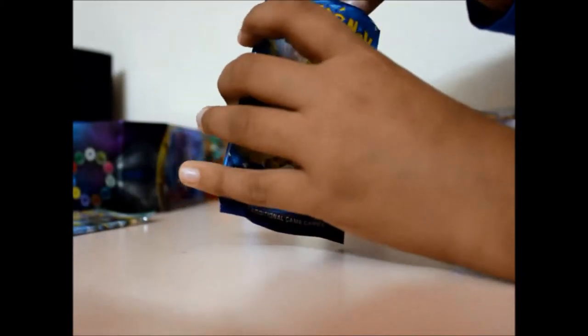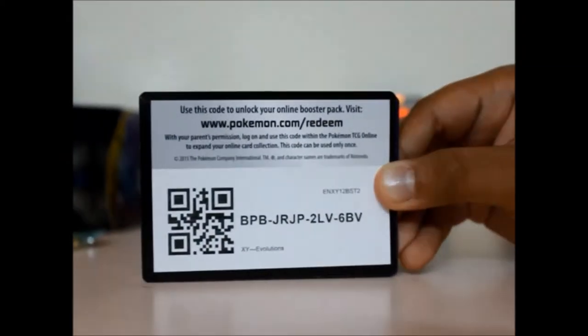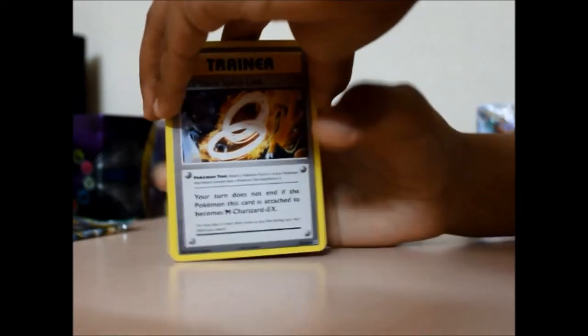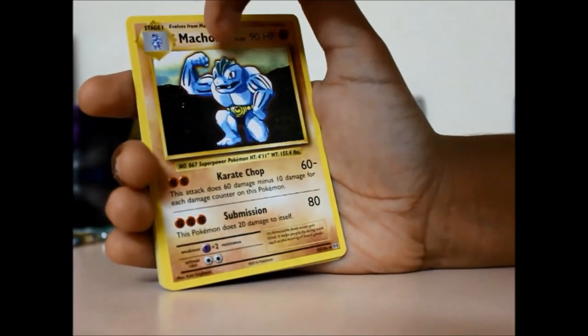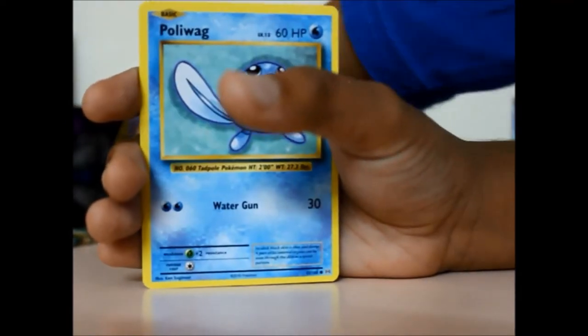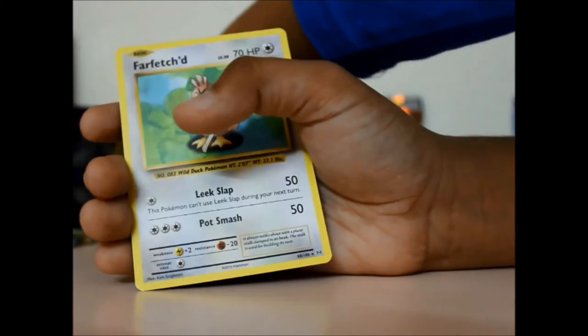Let's get on with the third pack. This is the code card — Charizard on it. They've got a Charizard Spirit Link, DCE, Machoke, Machop, Growlithe, Onix, Nidoran, Golduck, a Reverse Psychic Energy, and the rare is a regular rare Farfetch'd.